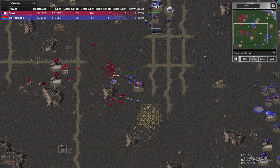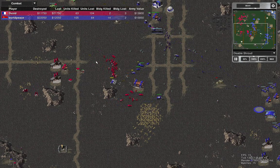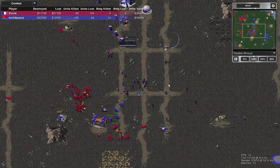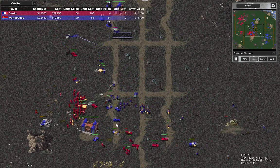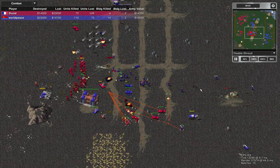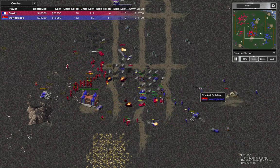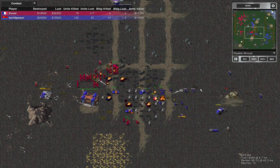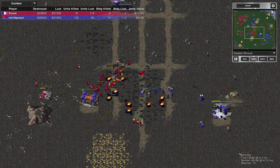There's an MCV out there and my engineer is moving forward to capture. I had the idea to target some of the barrels — it's always useful if you get the chance to target barrels because you get extra damage out of them. I've captured the oil derrick.